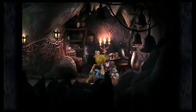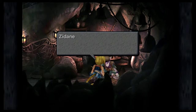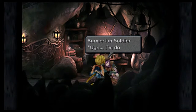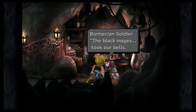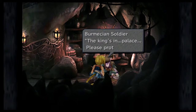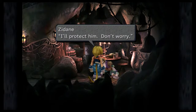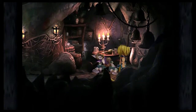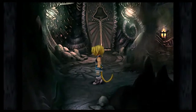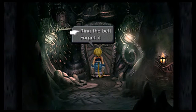I want to check over here. Hey, how you doing sir? Is there anything we can do to help? So you think this bell will help us? We'll protect and we'll attack too. Now we got the Gizamaluke bell. That's just for the soldier. I don't think there's anything else, and yeah we needed that bell to open this door.